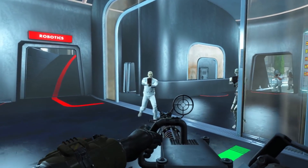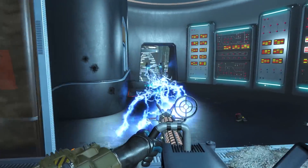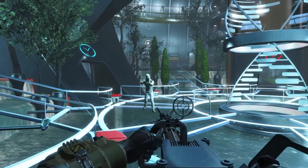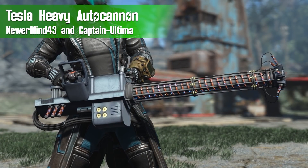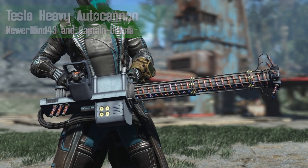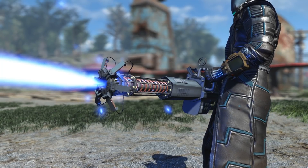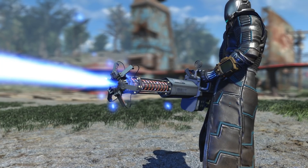Hey, what's going on everybody, and welcome back to another Fallout 4 mod review. Today we've got a really special treat: a brand new heavy energy weapon, the Tesla Heavy Autocannon by Newer Mind 43 and Captain Ultima, a duo typically known for making power armor, now here with a brand new heavy weapon.